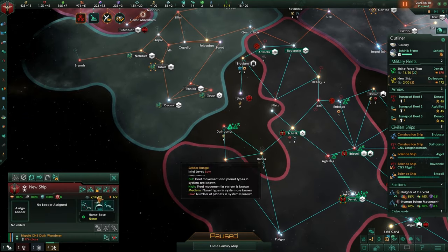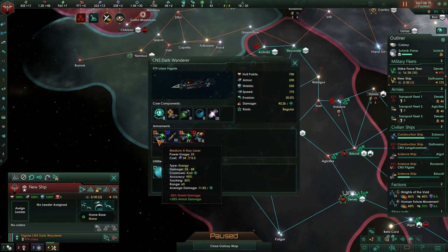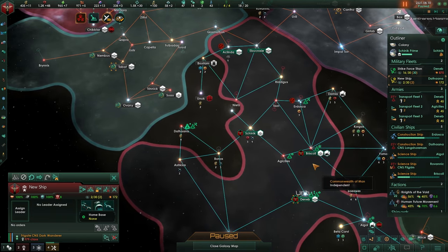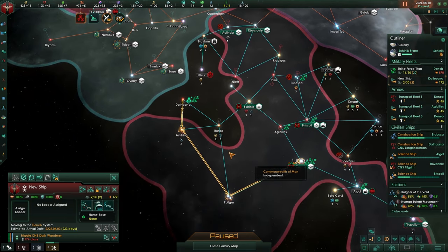We got a new ship out of the space dock - let's take a quick look at the ship details. Missiles, lasers, and point defense - this ship is by far the strongest that we have right now. Let's send them towards the space dock.